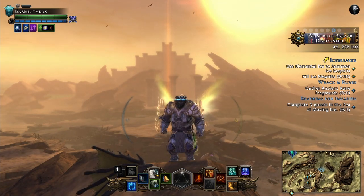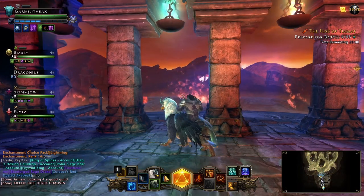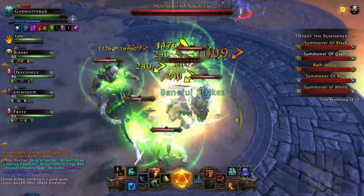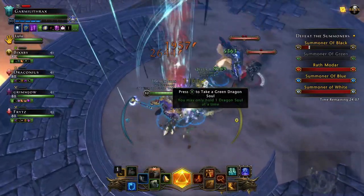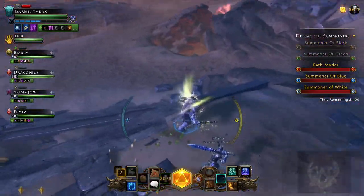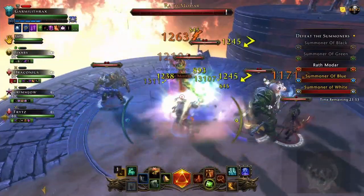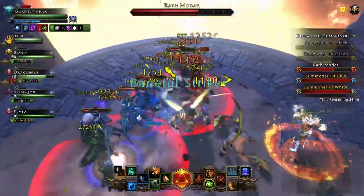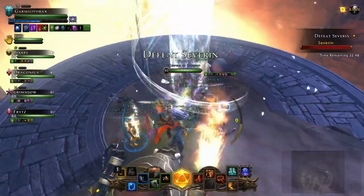Let's jump into our first trial: Rise of Tiamat. This was the first trial introduced to the game with the release of the Tyranny of Dragons campaign. The trial starts with all players required to take out the five summoners located at the end of each overlook. They're defended by mobs but shouldn't be difficult at all for new groups. Once a summoner is defeated they drop a soul gem - one for each color of dragon head: black, green, red, blue, and white. These gems, when picked up, are automatically equipped and used to protect yourself against Tiamat's breath attacks, matching the color of gem with the corresponding breath. I personally tend to go for either the green or the red soul gems.